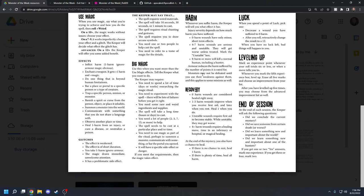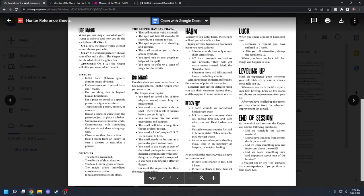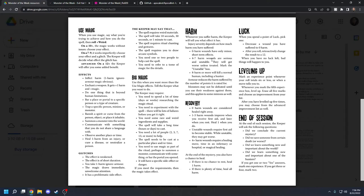Harm and recovery are basically the HP system of Monster of the Week. Everyone's going to have seven capacity for harm. If you take two harm, you're fine. But once you get to four or more harm, you're going to be unstable — you mark the unstable box, which can be healed or cleared by getting below four harm. When you're unstable, you'll take extra damage when damaged or when doing something particularly straining. Eight harm or more is going to kill a normal human, including a hunter.